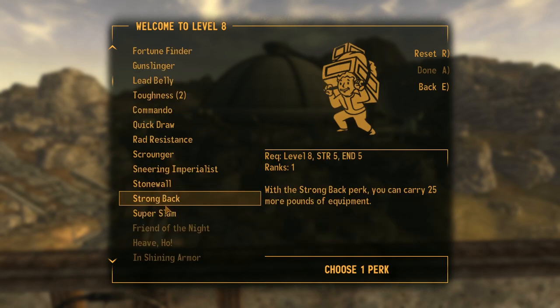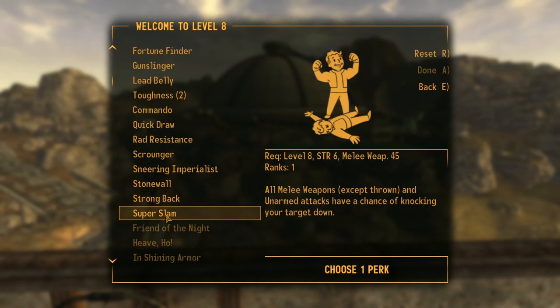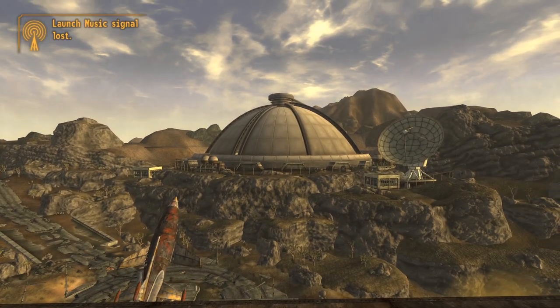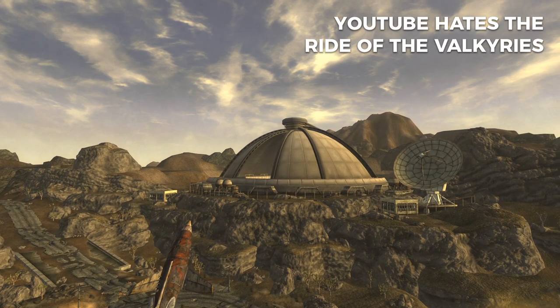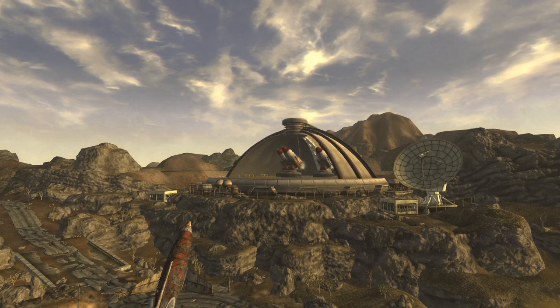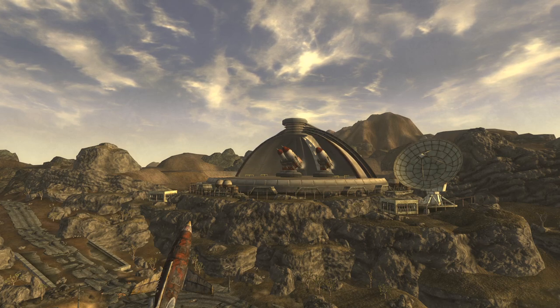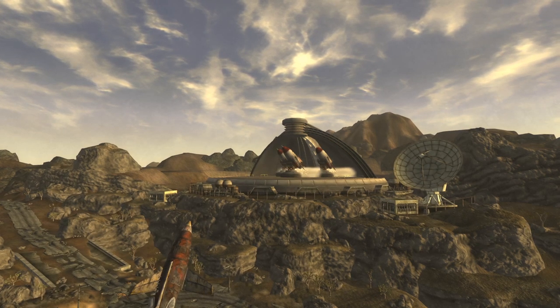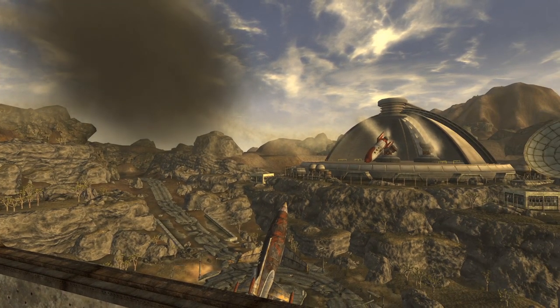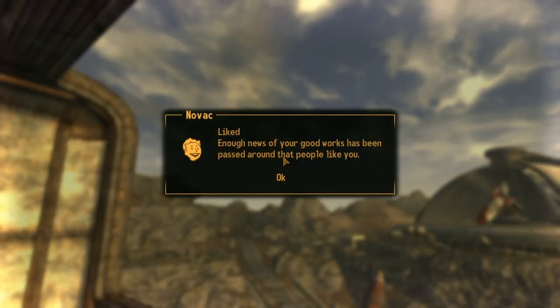As for perks, I'm gonna go with Super Slam. All melee weapons and unarmed attacks have a chance of knocking your target down — that sounds like a lovely time. And we are in for a show. I am now liked in Novak. Enough news of your good works has been passed around that people like you.